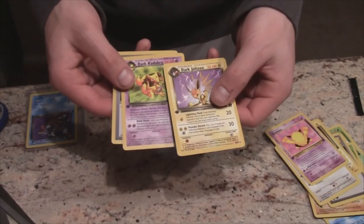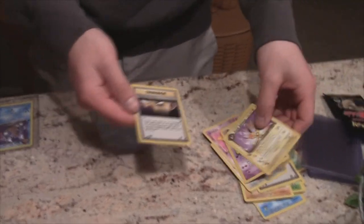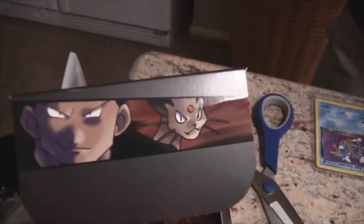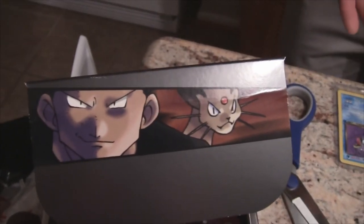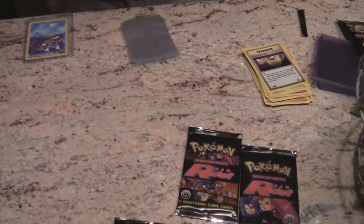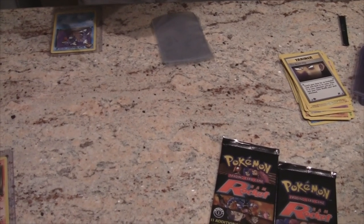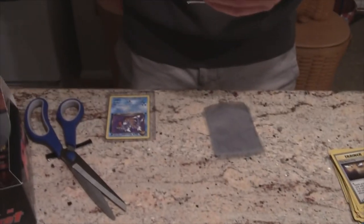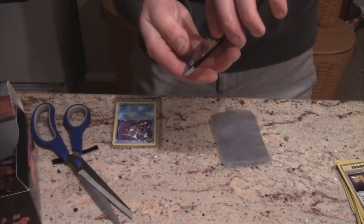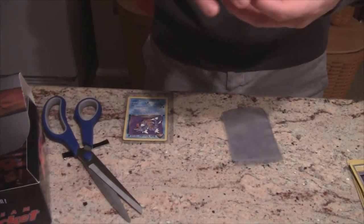From pack two we also got Dark Jolteon, Dark Kadabra, and the Boss's Way. So that's two packs — two decent pools, no trainers though. That's what I get from mixing these packs up. All right, pack three — I'm excited, this is the best.